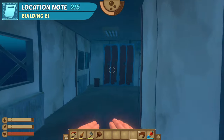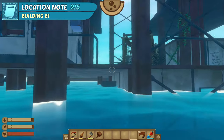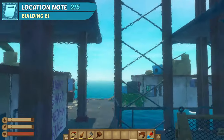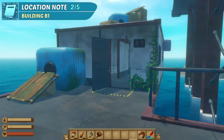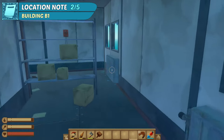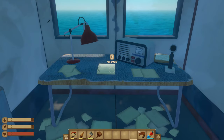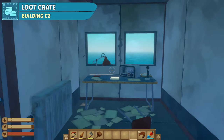Now let's get up and find our second note. The second note is located inside building B1. It's on a table at the end of the room.